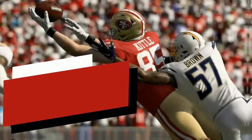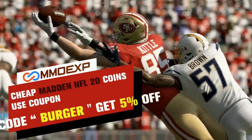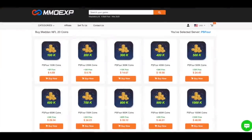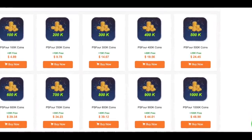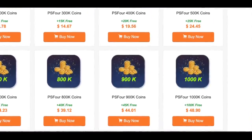Quickly, if you guys need some Madden Coins, head on over to MMOEXP.com. Right now they have the cheapest coins on the internet, and if you use code BURGER you get 5% off. They also give you bonus coins for the more coins you buy. Right now you can get a million coins for less than $50 — that's cheaper than a bundle. So check them out and use code BURGER.